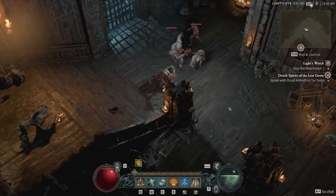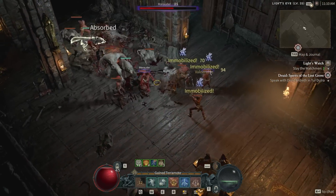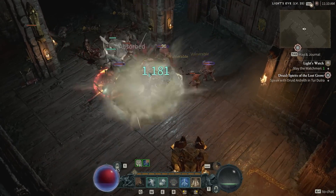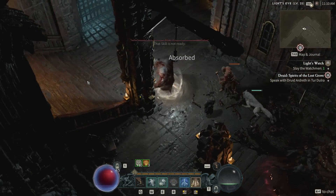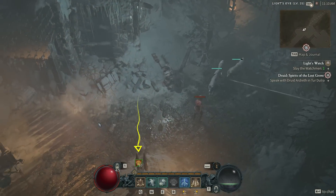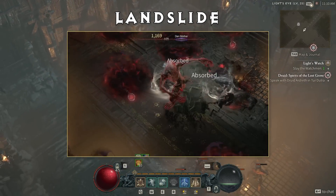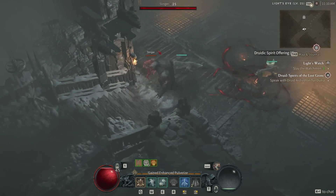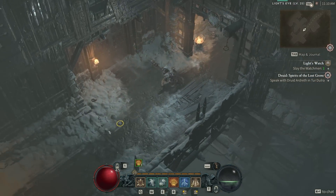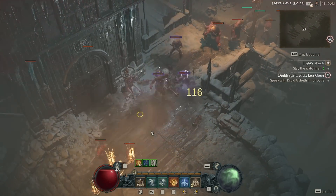Next you'll unlock your core skills — spirit spenders responsible for a ton of your damage. Pulverize causes you to turn into a werebear and slam the ground, dealing damage to all nearby enemies. The best part: it counts up to 10 when not used, and if you let it hit 10 before casting again it does massive damage — I found it very much worth saving for that 10th charge. Landslide crushes enemies between three pillars of earth for huge damage, great for single target but underwhelming as a screen clear without legendaries. Tornado conjures a tornado that moves in random directions — it can feel really good or sometimes really bad thanks to that randomness.